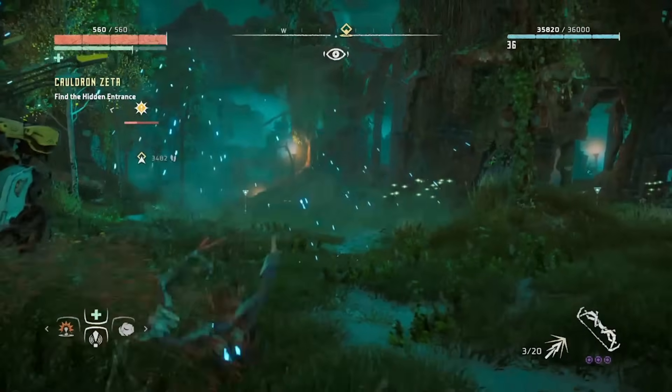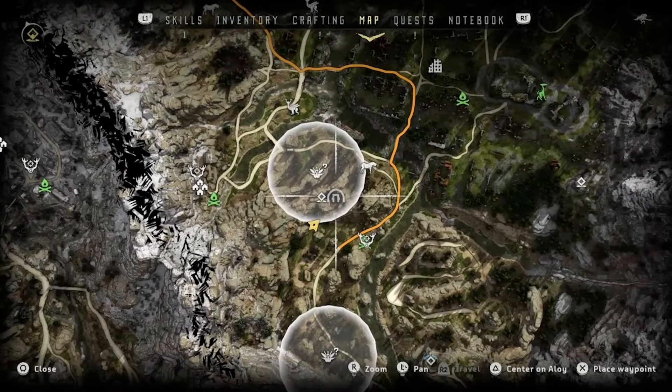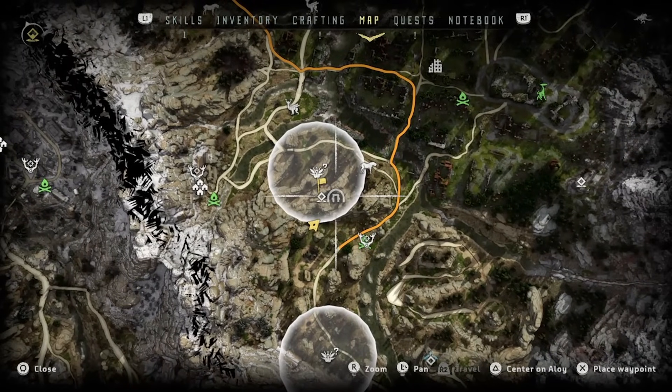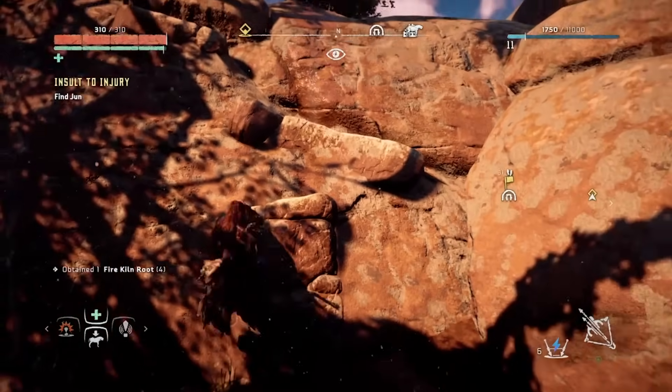Here's where to find it, how to get it, and exactly how overpowered it is. Firstly, you'll need to trigger the quest. In the middle of the Embrace, the eastern side of the world map and the area Aloy starts in, is a ruin. Once here, head to this large rock formation and climb up to the top of the rocks.